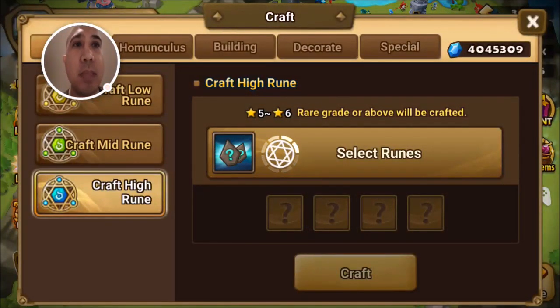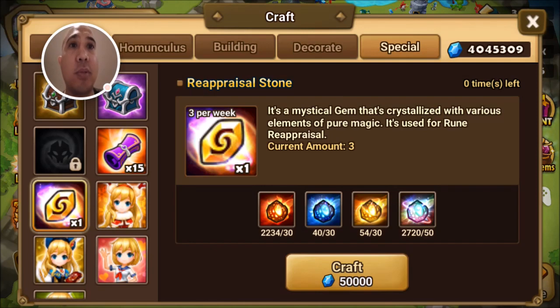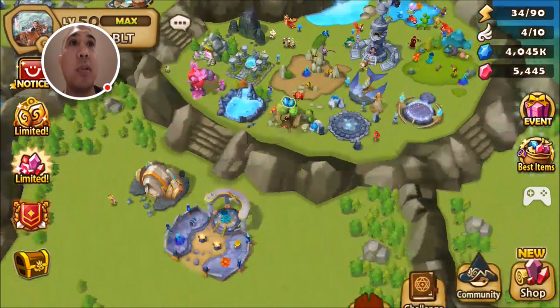You're gonna need to go to the crafting menu. Go to crafting, hit Special, and then you can get three of the stones each week. So you can craft three reappraisal stones per week — I already made three. There's a little bit of farming involved with the fire, water, wind, and pure magic stones.